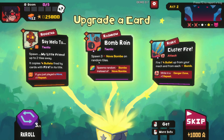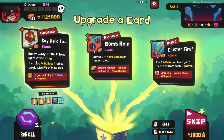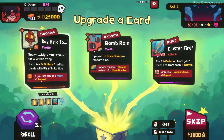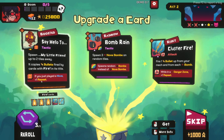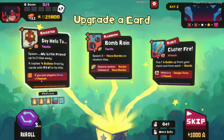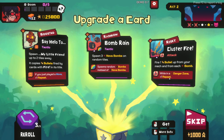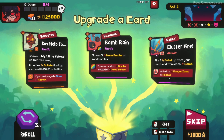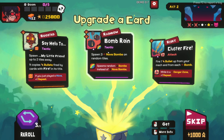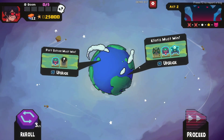Rainbow Bombs: spawn three nova bombs on random tiles, spawns random bombs instead of nova bombs. Random bombs - what kind of bombs do we get? Spawn my little friend up to two tiles away, it copies bullets; if you just played a move, repeat once. Fire one bullet up from your mech and from each bomb while in a danger zone, repeat once. I want to know what these rainbow bombs do. Let's go with random bombs - we could skip it for a thousand bucks upgrade.